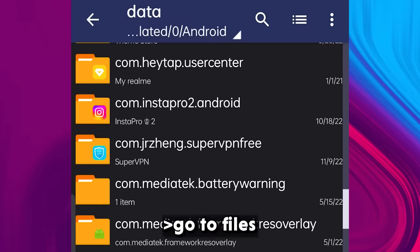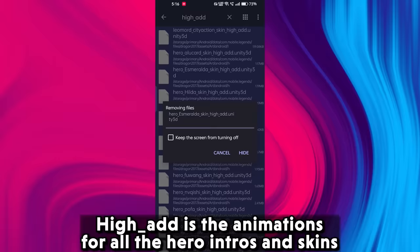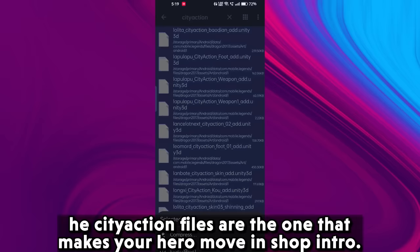Now go to Files, open Dragon 2017, open Assets, and in the search bar type 'hi_add'. Select all the files from here and delete them. Hi_add files are the animations for all the hero intros and skins. After deleting, search for 'city_action', multi-select all, and delete the city_action files. The city_action files are the ones that make your hero move in the shop intro.